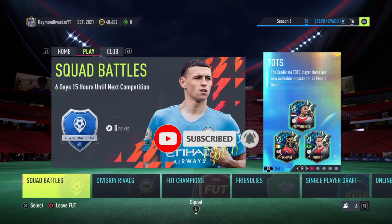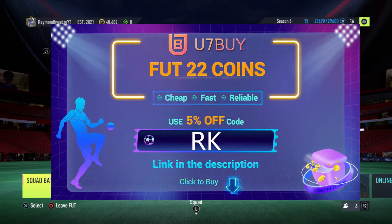If you also like to buy FUT coins, look no further than U7BUY. Their services are cheap, reliable and affordable. Don't forget to use my promo code RK if you are purchasing your FUT coins.